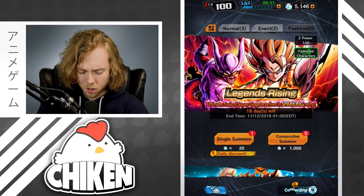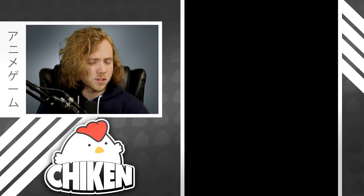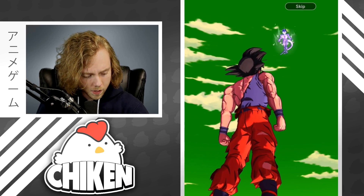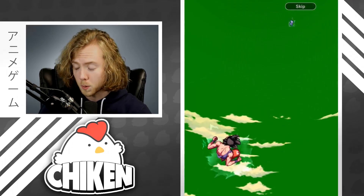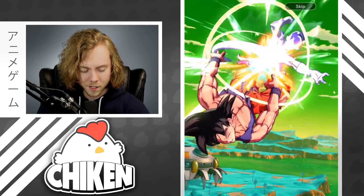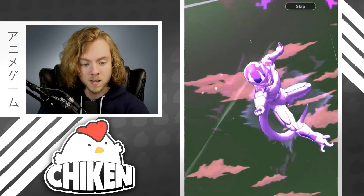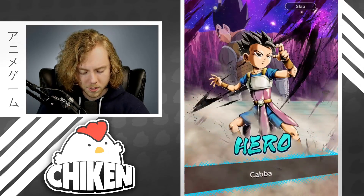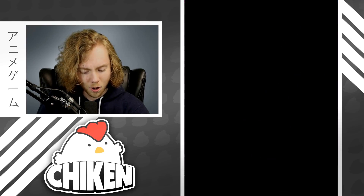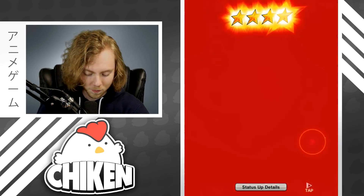Let's go ahead and hop into our yolo summon for the Legends Rising banner. Statistically, roughly about 250 of you watching this video will get one of the five sparkings, and about 50 of you will get Pycon in your first summon on this banner — which is actually kind of a horrifying thought. Not looking so good right now; we got a lot of chrono crystals to spend though, about 50 summons. We got Caba, a four-star limit break — whatever, we'll take it.